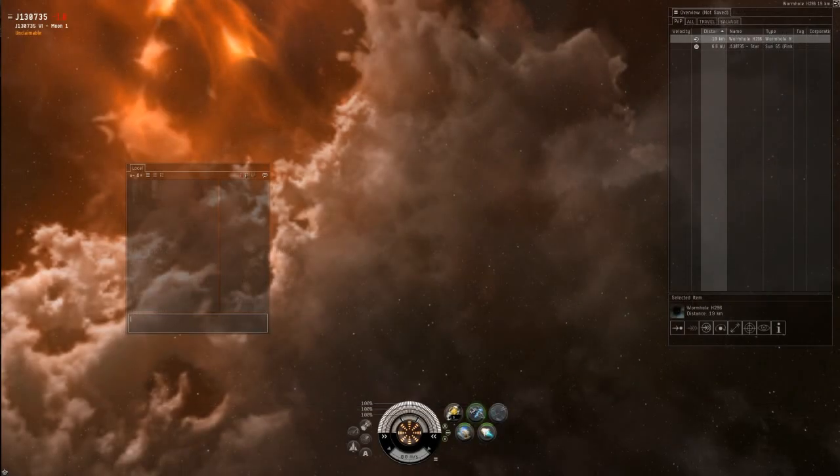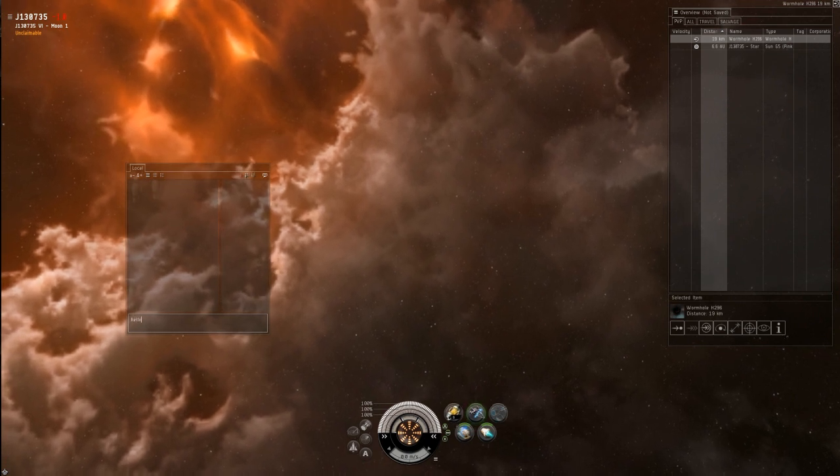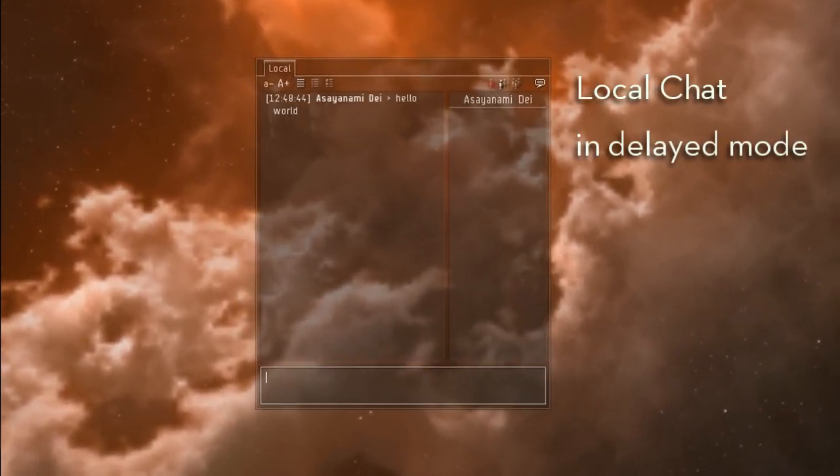Wormhole space is comprised of 2,500 uncharted systems that can only be reached through these wormholes, and whose local window will display in delayed mode. This means that a pilot will only appear in local if they speak there.